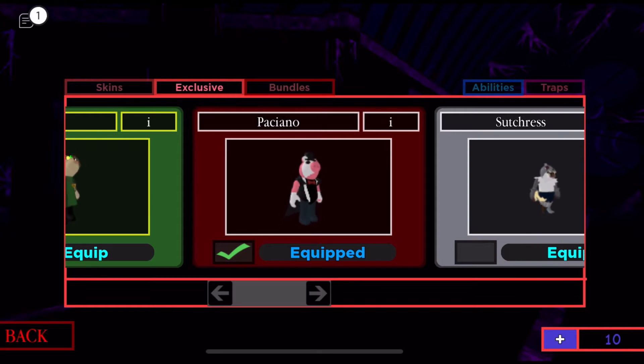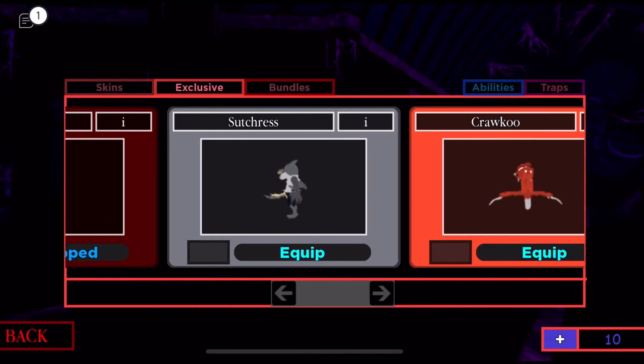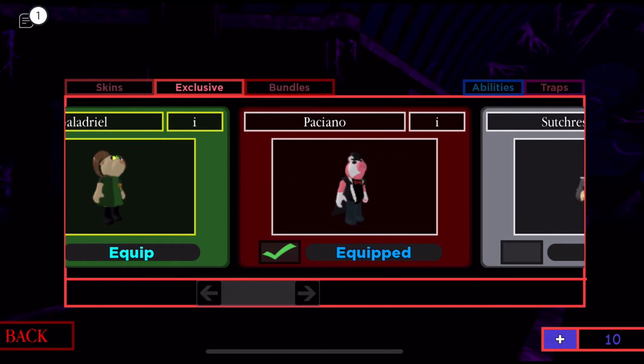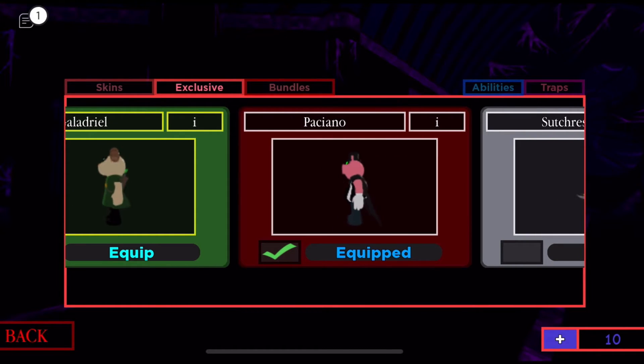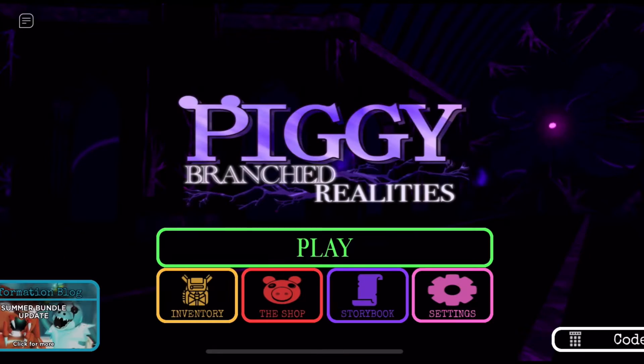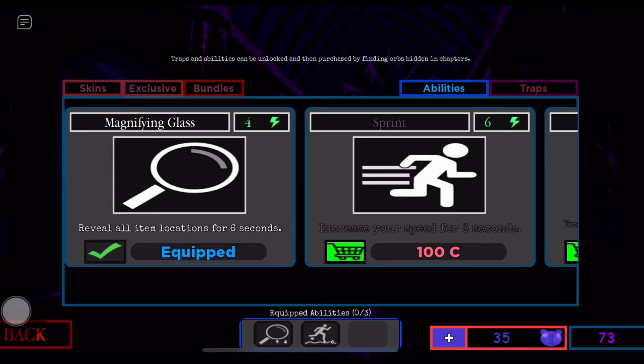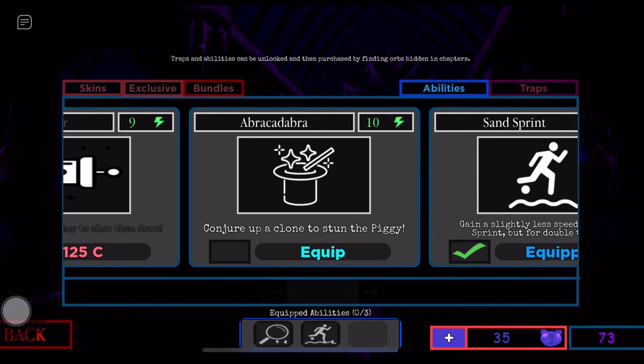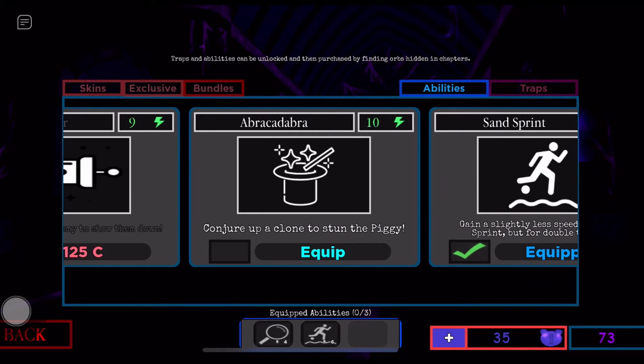I'm gonna show you guys this skin — the Peykin. It's a magic skin. And I think the next update is gonna be chapter two, which I don't know exactly what it is, but it's like a 'what if' series because I've seen the leaks for it. The next thing is gonna cut to me being the Peykin skin. I forgot there are other abilities too — we've got the Abracadabra, which conjures up a clone.